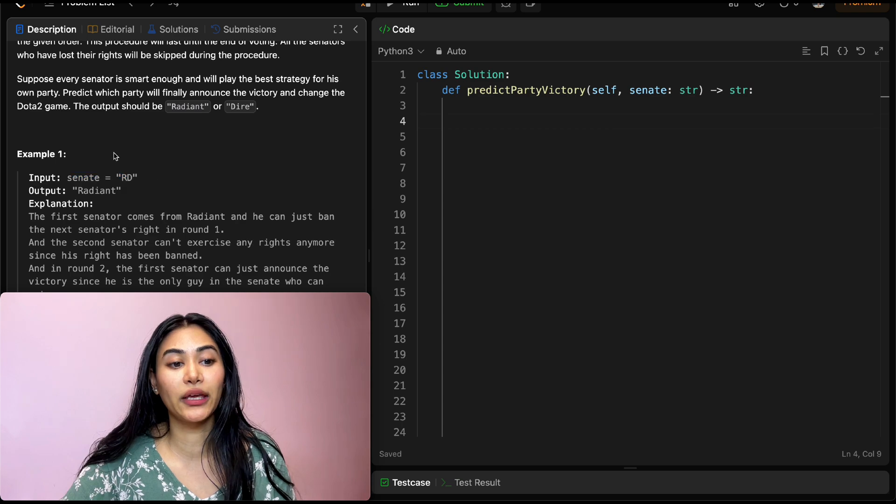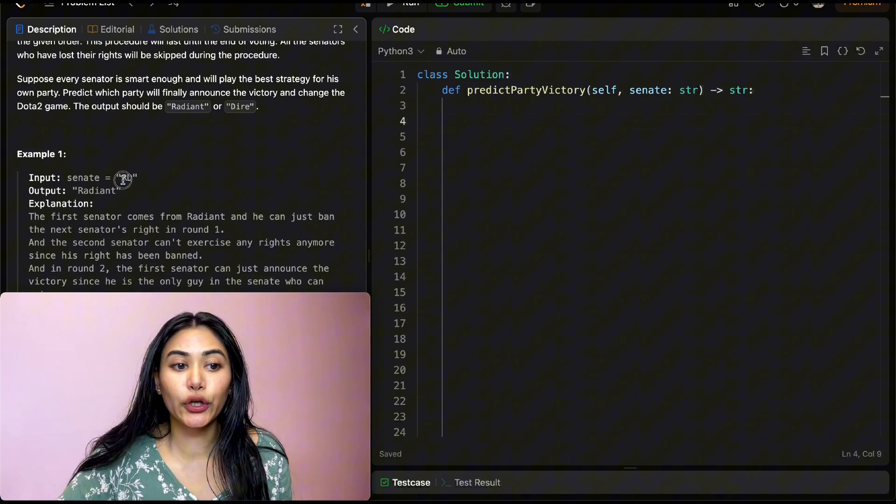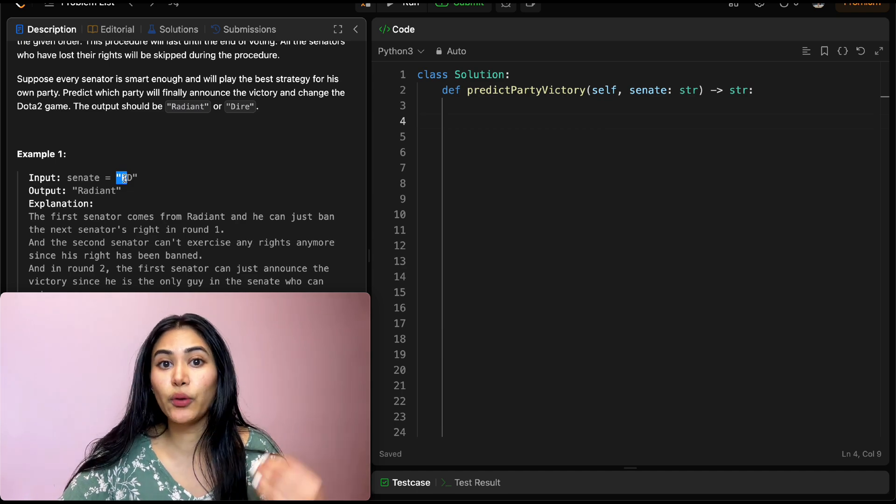Example 1: we have the input R and D. So we have a senator from party R and then one from D. This is a round-based game, but we start at the beginning. This senator gets to act first and they're going to ban the other senator's rights. Now that senator's rights are banned, they can't act. So the first round is done. Going back to the beginning for the second round, this is the only senator left and they're going to claim victory since there's only one party remaining.